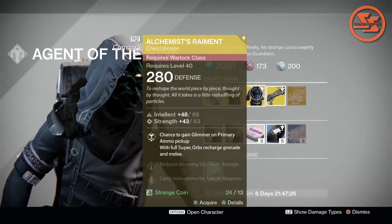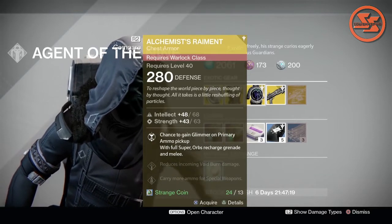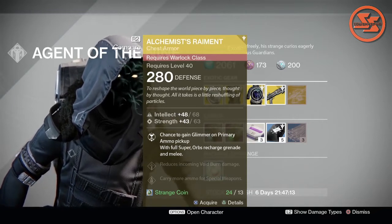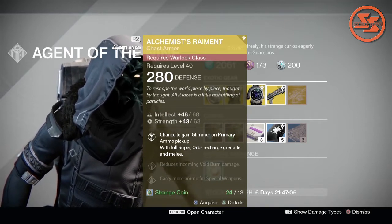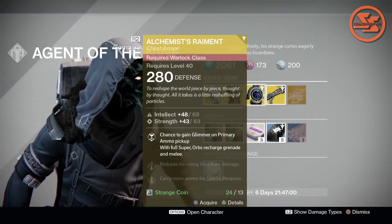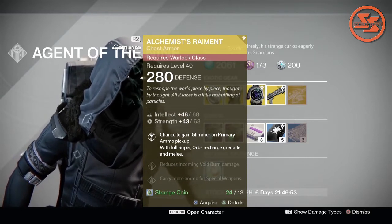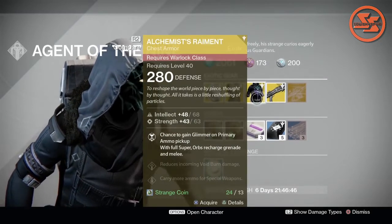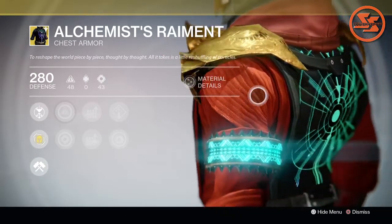Moving on to the Warlock class — my first Destiny class — it's the Alchemist Raiment. Now this thing shows up every five seconds at Xur, so it's nothing special. We're not going to go too much into it. Chance of gaining Glimmer on primary ammo pickup; with full super, orbs recharge and generate melee. It's not really anything special in my opinion. If you get an Engram, it's probably going to be the Alchemist Raiment. If you buy a chest Engram, it's going to be the Alchemist Raiment. That's just the way it works, so I wouldn't waste your Strange Coins on one.